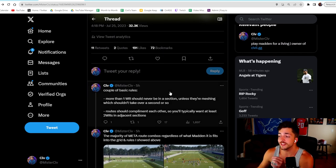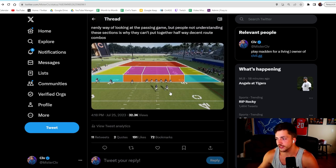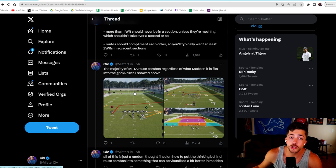A couple of rules real fast: more than one wide receiver should never be in a single section, and if they are in a single section they should be meshing — basically running over top of one another. Think of two drags, think of post-slant meshing over one another for about a second. They really shouldn't be in the same area for more than a second. Routes should also complement each other, meaning they need to be in adjacent sections.